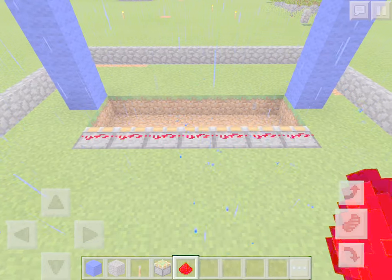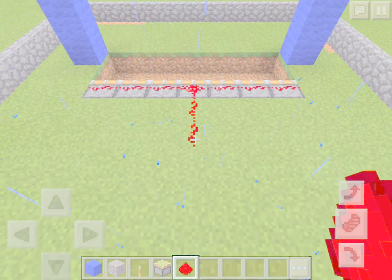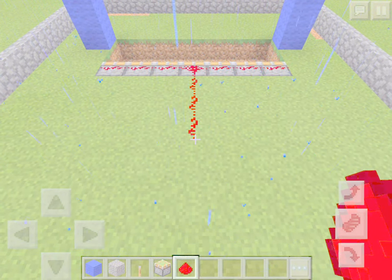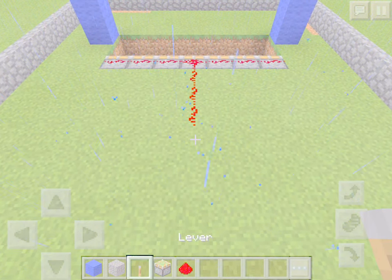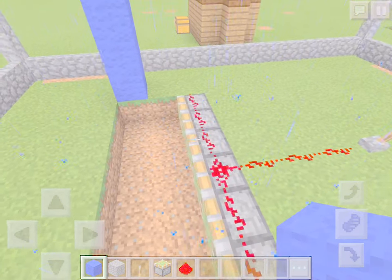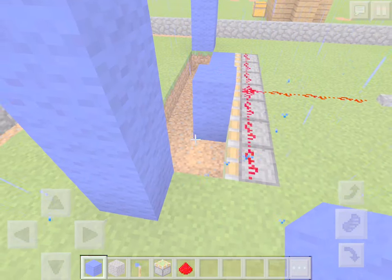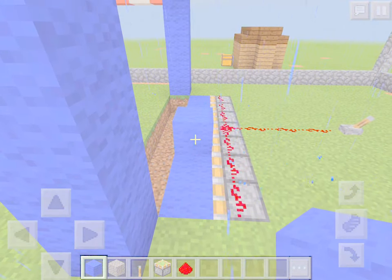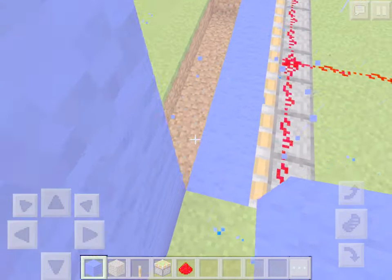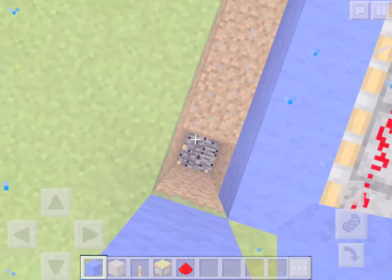Now we're going to go to the middle of these blocks — so like the fourth one — one, two, three. Then you're going to place your lever. Then take your block of choice and place it beside the piston there.